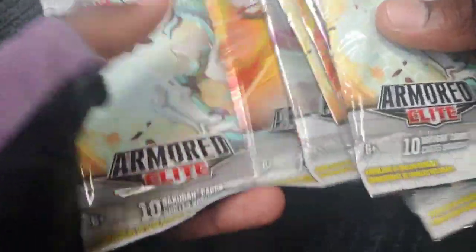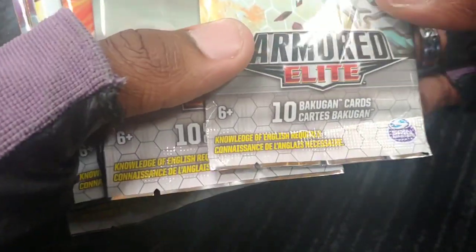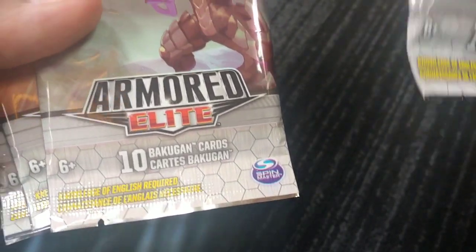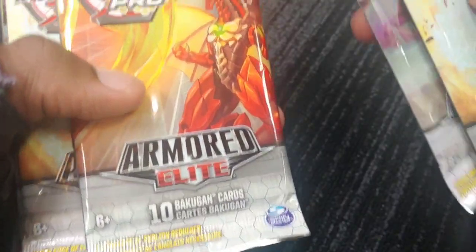Got a bunch of packs here and I'm going to go through all of them in detail — all new to me. I still can't believe I have these, I'm just so honored. We've got one of the newer Bakugan right there, don't know the name of it at the current moment. That one kind of looks like a Garganoid but I don't think it is.